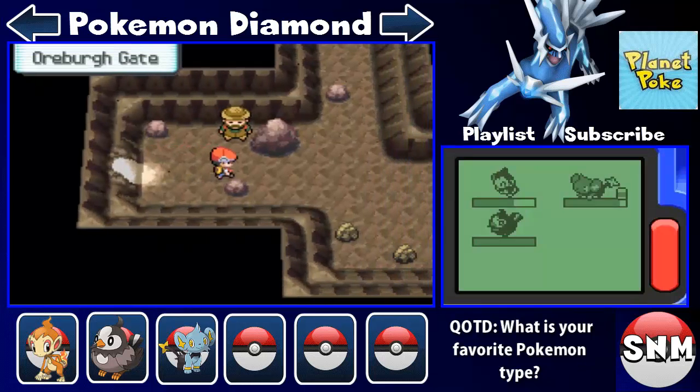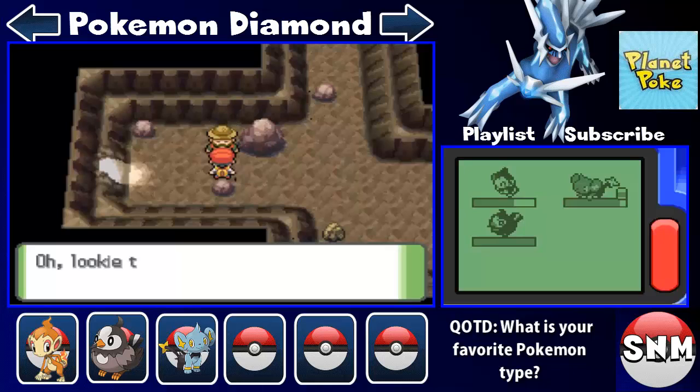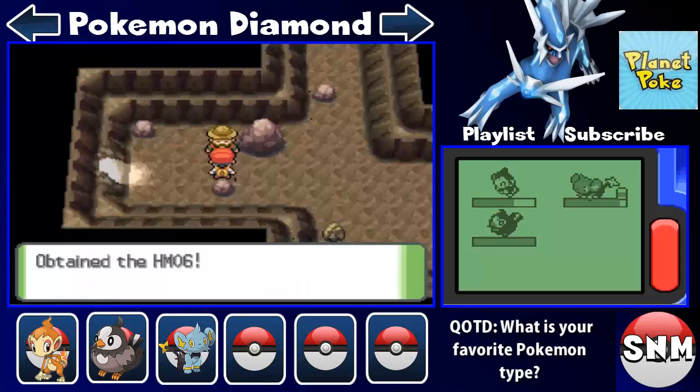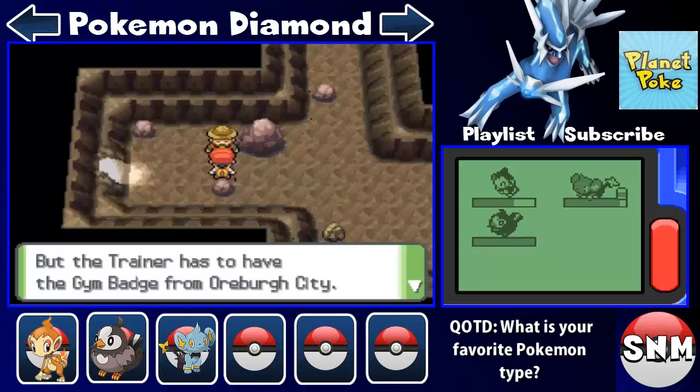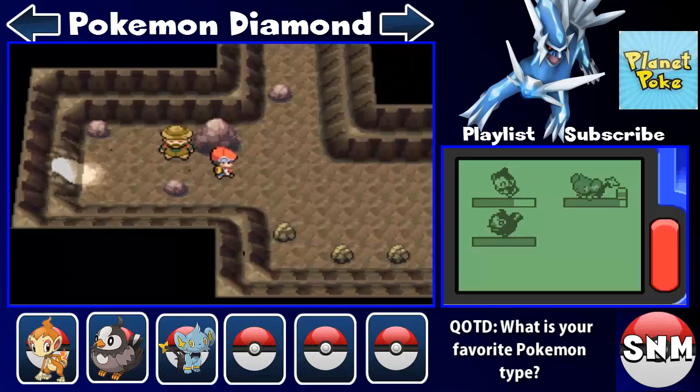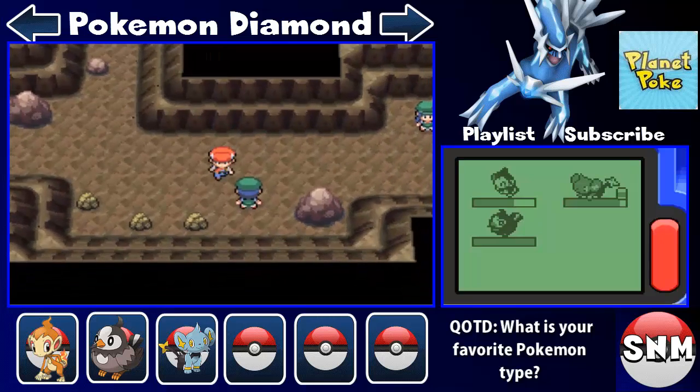We have to talk to this NPC no matter what — he's not actually going to battle us. You got a Poketch? You're still a pretty new trainer. He gives us HM06, which is Rock Smash — you do need it, it's a requirement in the game. Every HM in the game is required, I believe. Maybe not Strength — well actually yeah, you need to use it a couple of times. It's good to use outside of battle.